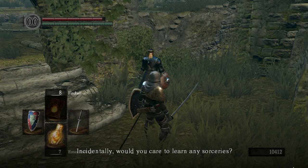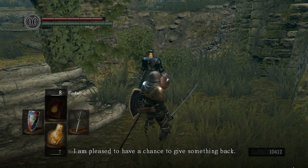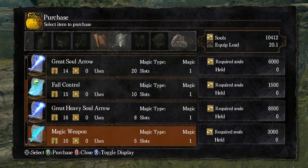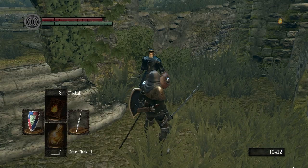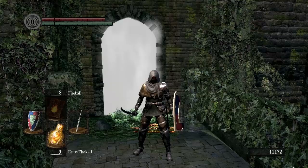He asks if you'd care to learn any sorceries — say yes to this. He sells you all kinds of awesome spells. Most notably the Great Heavy Soul Arrow. Magic Shield is not bad either. Great Heavy Soul Arrow is a great spell, so if you're going for a Magic Build, you might consider buying some of these spells from him. Maybe some of the rings, but not really, because the Havel's Ring I currently have is way more important than either of those would be.